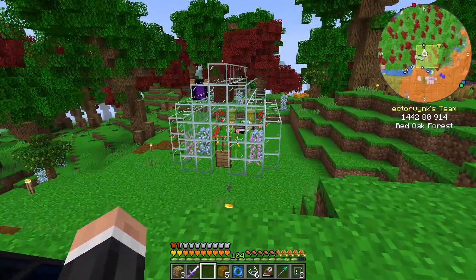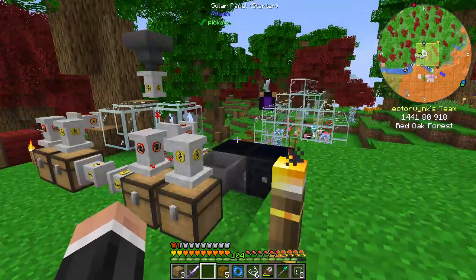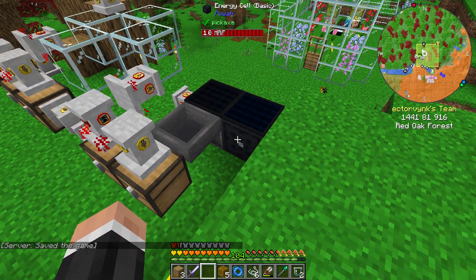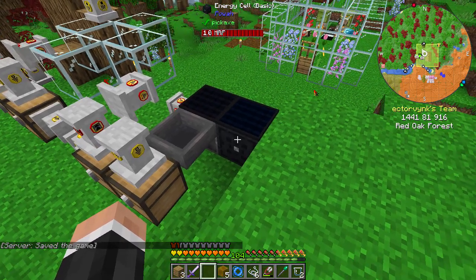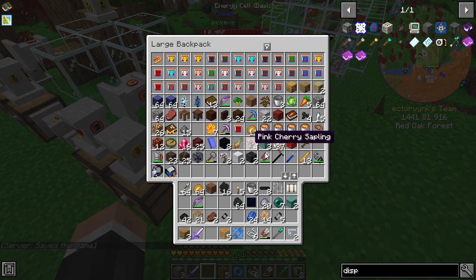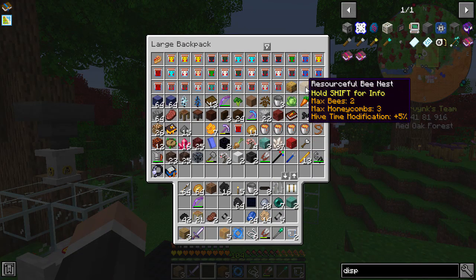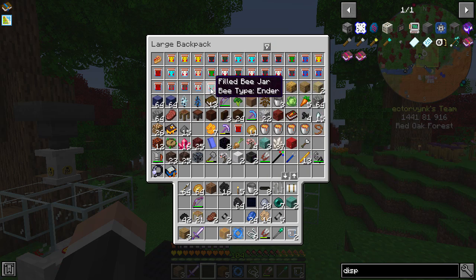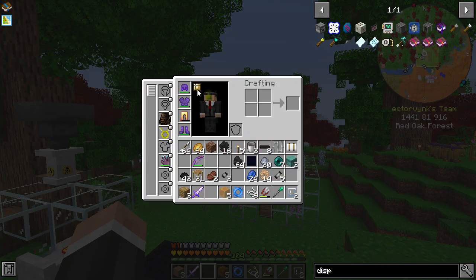Last episode we did some bees. I've also streamed in between episodes, and I made an energy cell and another solar panel, just so we have a little bit of a buffer. I also went to the nether — we've got a nether portal over there — and I picked up some more bees. I was gifted an ender bee as well, and I was also gifted an angel ring.